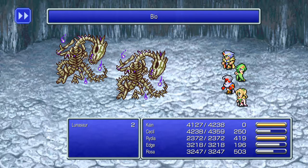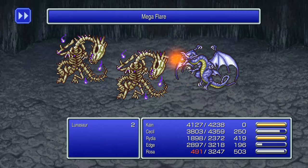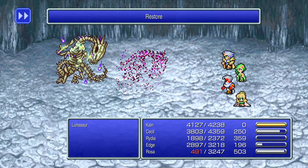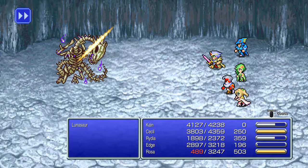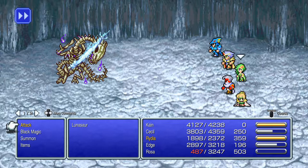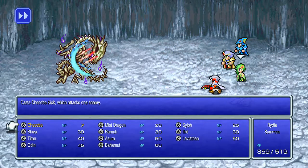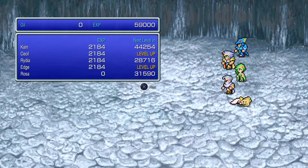For whatever reason Bahamut doesn't get reflected when Rydia casts him as a summon — I guess it just makes her more powerful. There we go, it hit with the berserk. So if you cast reflect it tosses it back at Bahamut — Rydia casts reflect and it doesn't affect her summons. He should be dead soon. Rosa missing out on that delicious XP.